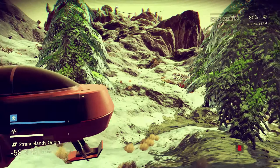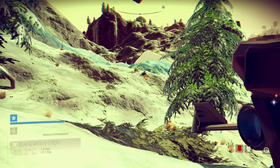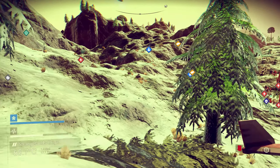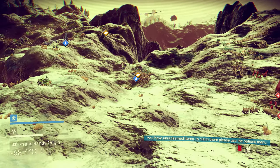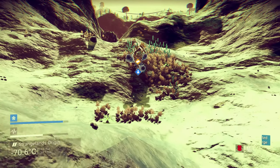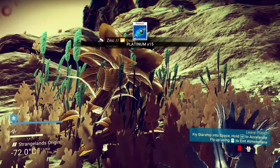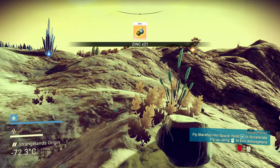That's copper — I don't need copper. So we're still in need of Thaumium. Let's check what this yellow thing is — I think it's zinc. It is. That's okay, zinc is useful.